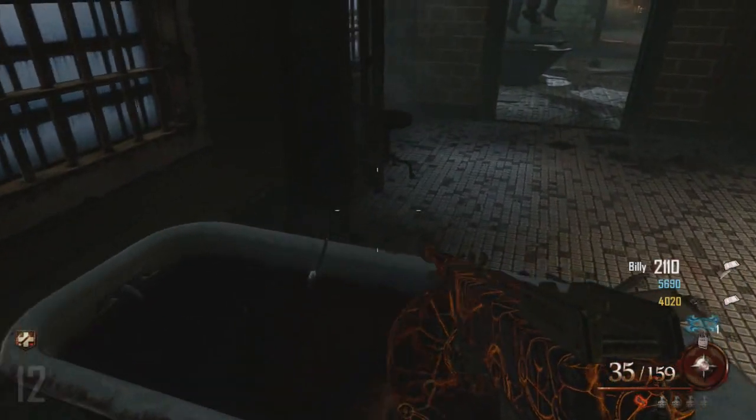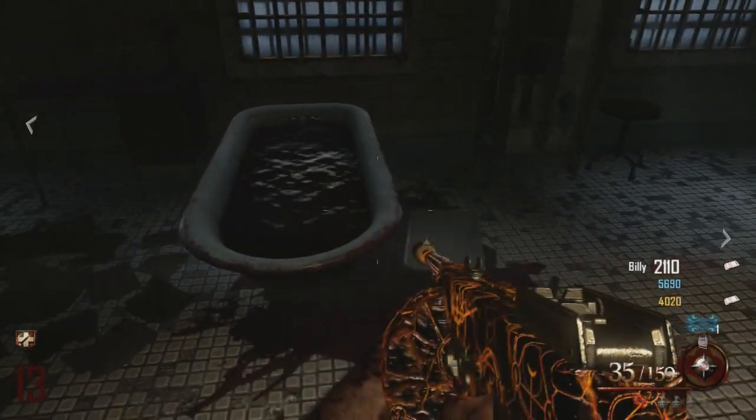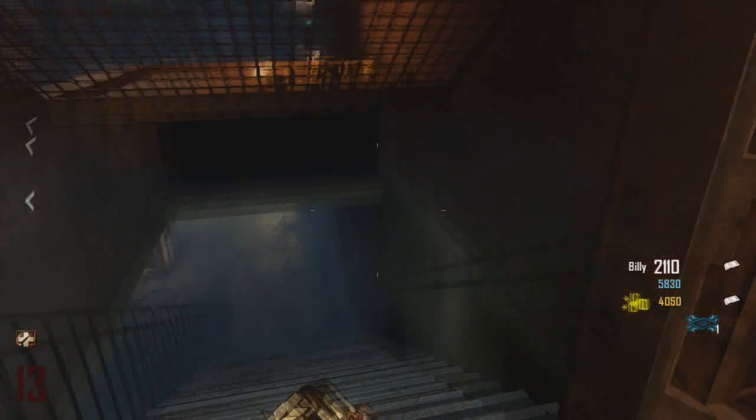For the third step, you will need to make your way to the bathtub which is just underneath the roof. Press X by the side and you will see a spoon start to stir the blood.